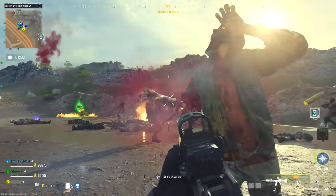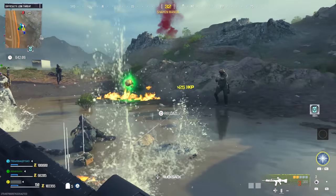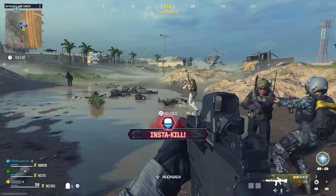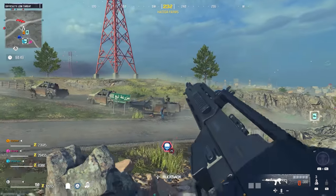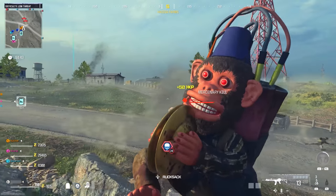Death Perception is also very useful in this game, as it allows you to see zombies through walls, but it can also allow you to see objective points through walls as well, making certain parts of an objective that are hidden easier to see. Moving on from perks, let's talk about field upgrades, because again a lot of the Cold War field upgrades are returning, but two important ones are missing.